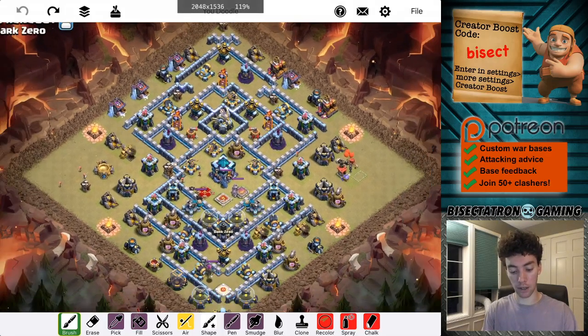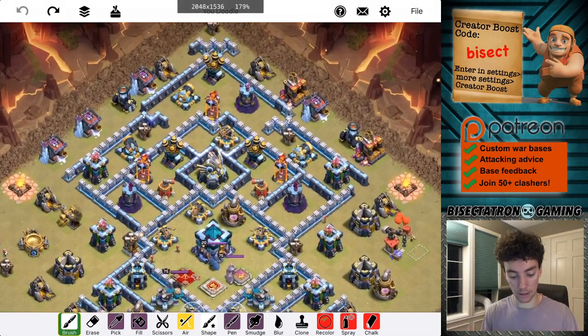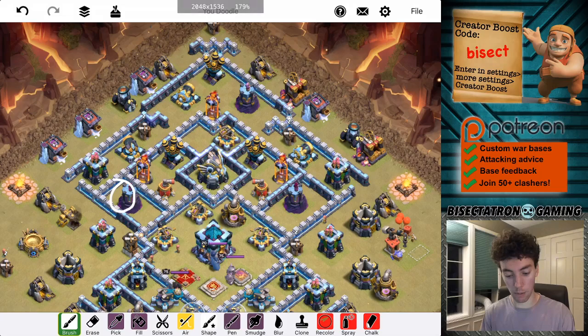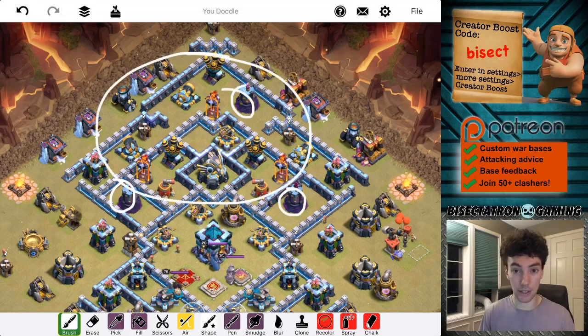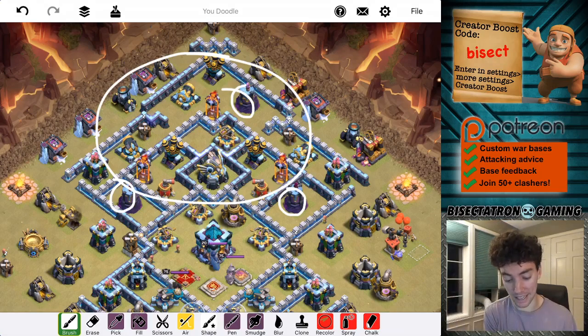When I was looking at this base, what I saw was the top part of the base only has three Wizard Towers, that's it. And there's a lot of stuff in terms of air coverage: both Sweepers, three Air Defenses, all three Infernos, plus the Eagle — a ton of stuff up there. But none of that can really defend the Bat Spell too well.